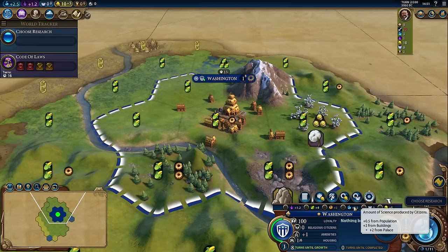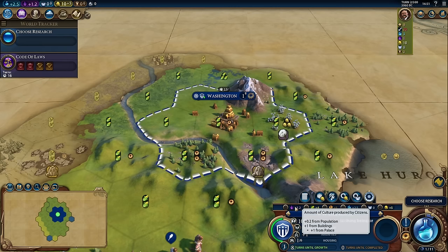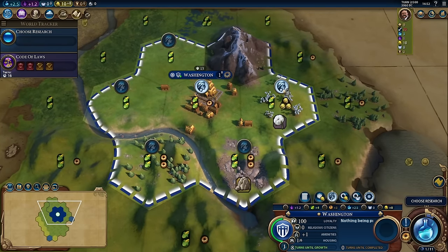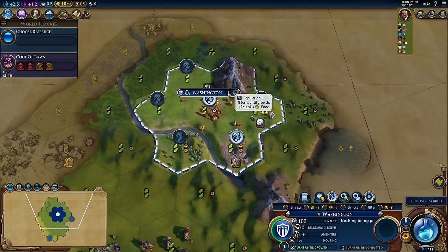The palace explains why we're getting all of our yields, but notice it only says plus two science, yet our overall civilization says we're getting 2.5. If we highlight over the science coming out of Washington, notice that it's getting 0.5 from population, because you naturally get science based on the size of your empire. The same thing applies to culture — we're getting 1 from the palace and 0.2 from the population. When Washington grows in eight turns, we'll start working another tile.